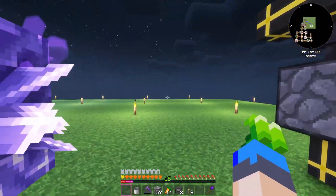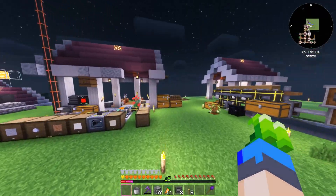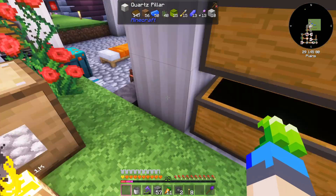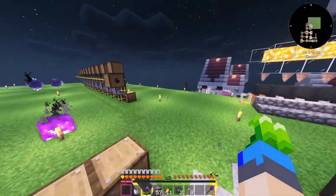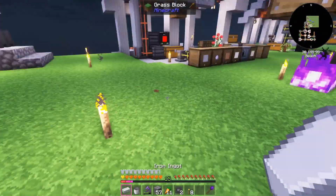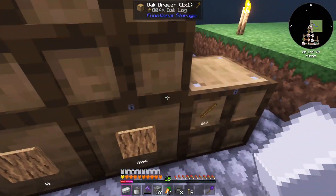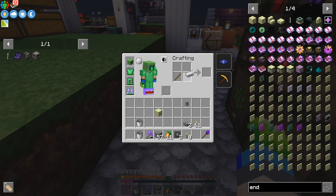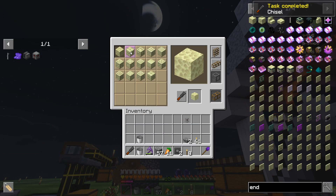Here I am waiting for an endermite to spawn — actually, I don't need it. I can do it with what I've got. All we need is some iron and a stick and then we should be able to chisel the endstone. We can make the chisel, and if we right-click this and throw that in there, we should be able to get endstone brick.